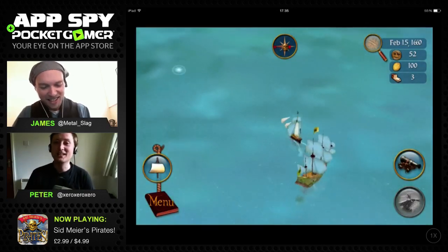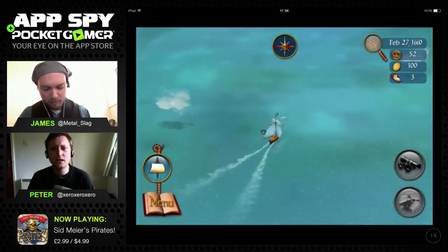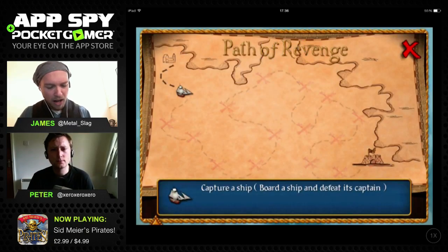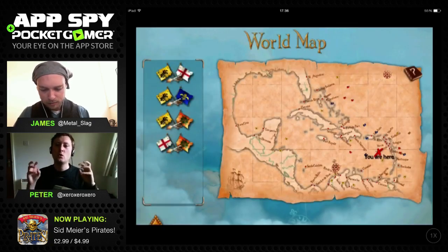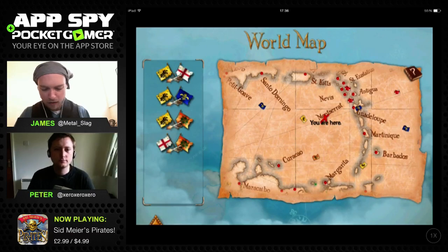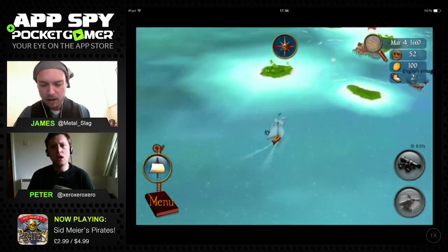Looking for a map while sailing around. In the menu there's a compass - there we go. It shows my current quest, my path of revenge, and lost relatives. It's quite complex actually. But it can also stay quite simplistic, which is why it works for mobile. I've found the map showing where I am, and I can now head back in that direction. I quite like just tooling about in this little ship.